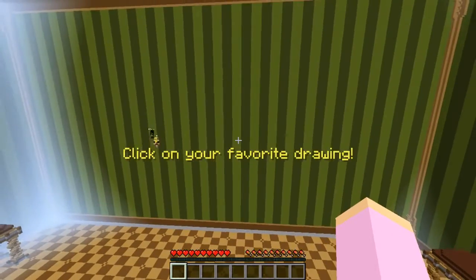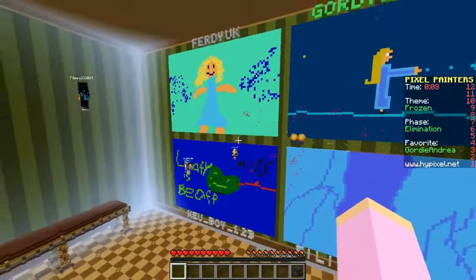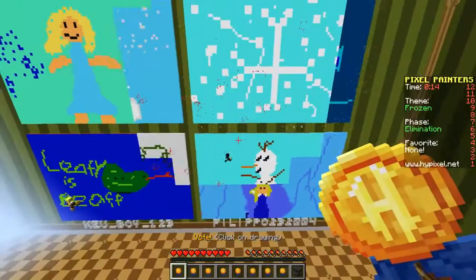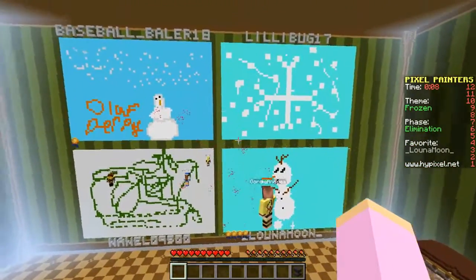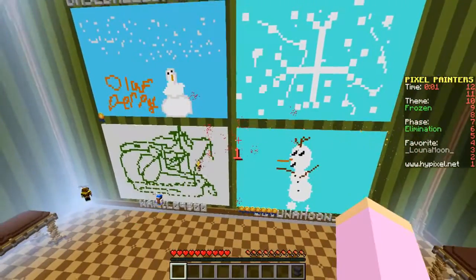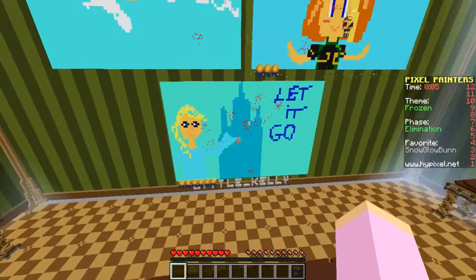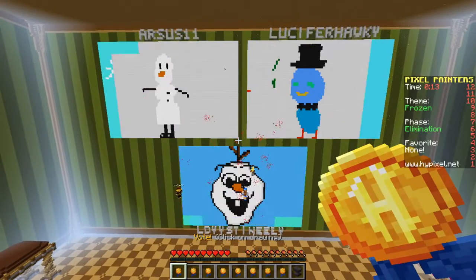Okay, now it's voting time! I was happy enough with it - not great but I'm kind of confident. Wow, look at all these! I think I like this one the most because it has powers coming out from it, it looks pretty cool. Oh, there's a snowman - Olaf! I think I like that one the best. There's a snowflake, another Olaf, and some green crazy pattern.